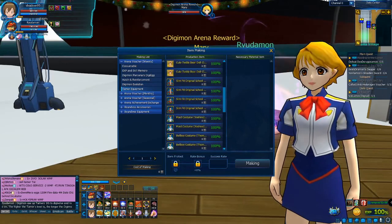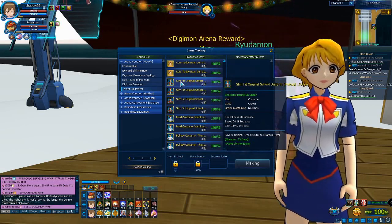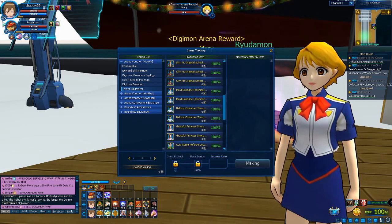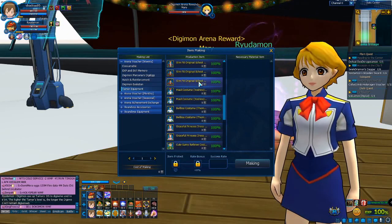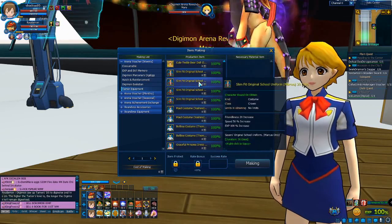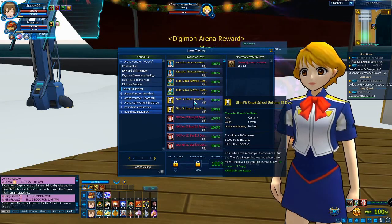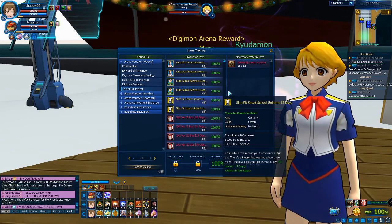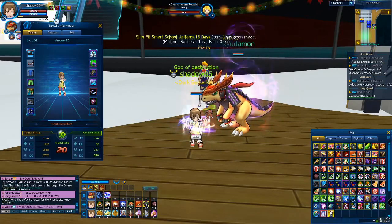Go to the tamer equipment section and scroll down. You'll see items like the slim fit original school uniform, but that one is specific to the Marcus tamer — if you have a different tamer it won't work. But there's the smart school uniform available for 15 days or 30 days, depending on how many coins you have. I'm gonna grab the 15-day one right now.